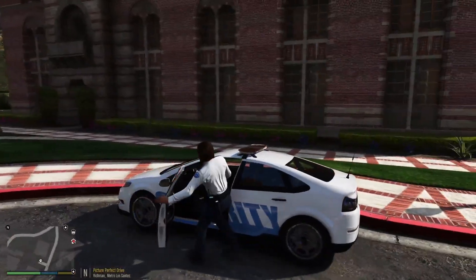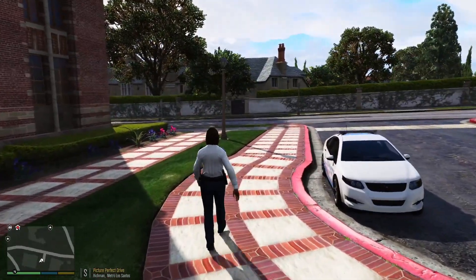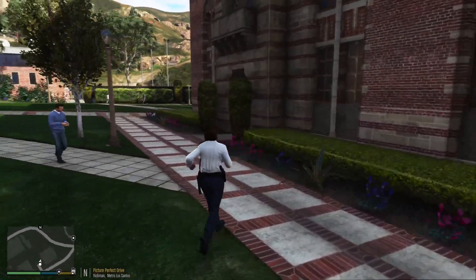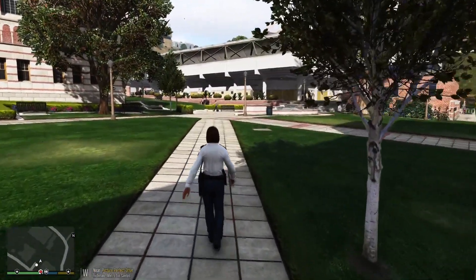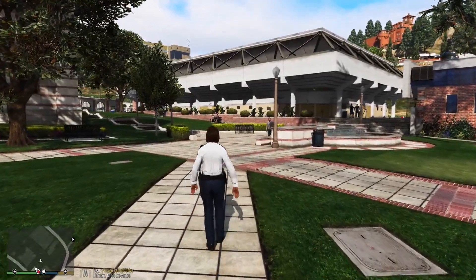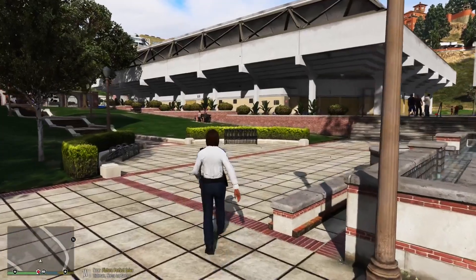We're pulling into the little roundabout area and going to do a bit of a foot patrol around the campus. Probably shouldn't step in the grass but I don't know how else to get across in a timely manner — across the grass, forget it. Just doing a little foot patrol to make sure everybody's going about their business, nobody's acting sketchy, getting into fist fights, smoking crack or something. You never know what it's like on university grounds, especially in San Andreas.